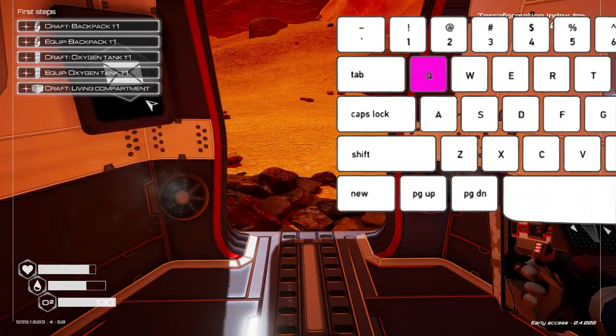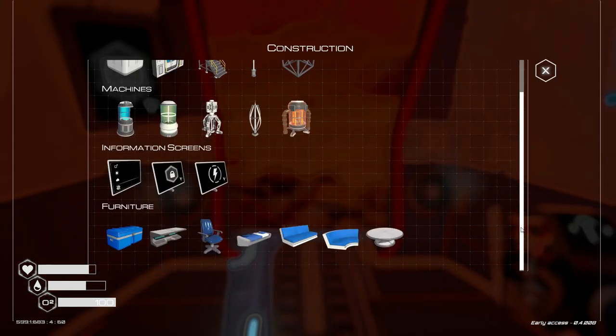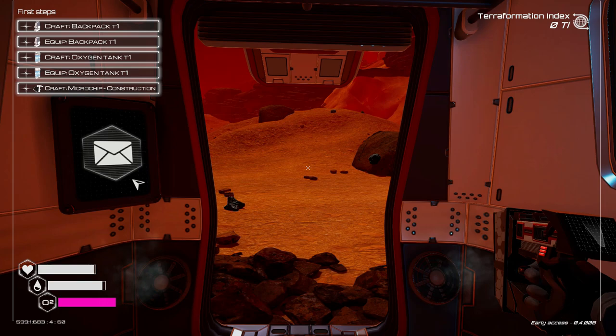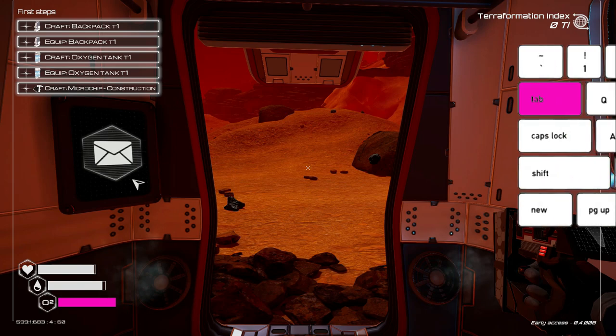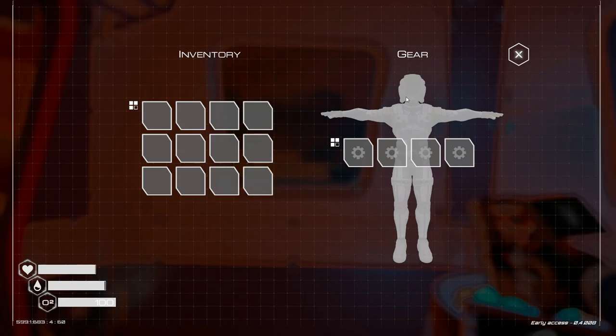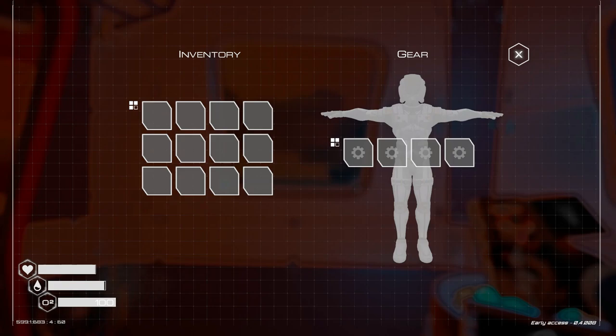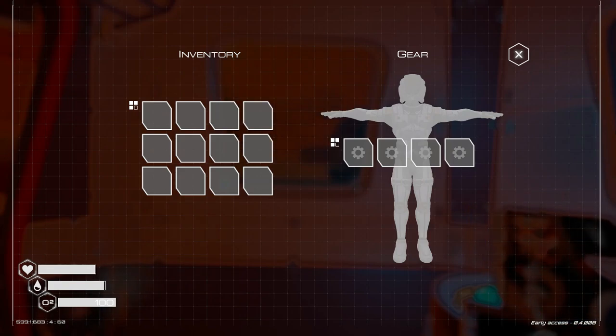If you hit the Q button you're going to open up your build menu, but you're going to need to craft a construction ship before you can. The quest steps actually prompt you to build one as seen here. Just build it using the crafting station in your drop pod and equip it to your gear bar by hitting the Tab button to open up your inventory. When you start out you have one row for gear and a very limited inventory, but later on in the game both can be upgraded for more.